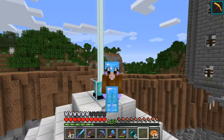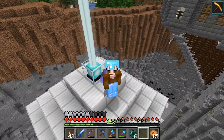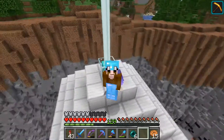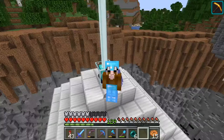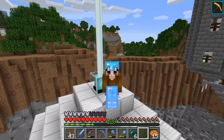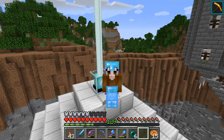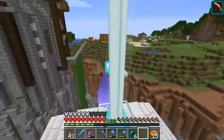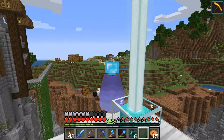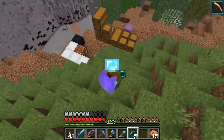Hello boys and girls, today we are back at our ravine and it's time to dress up the bottom part with the long-hinted-at fog effect. This is something I often see in videos of 'Good Times with Scar,' and he himself references a build called 'E85' as where he learned it, but I think the basic concept is even older. Looking over there, we can see some chests that I have prepared.